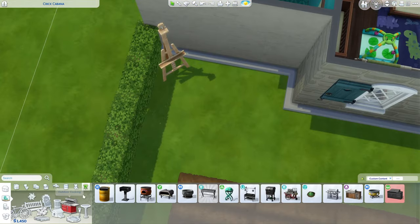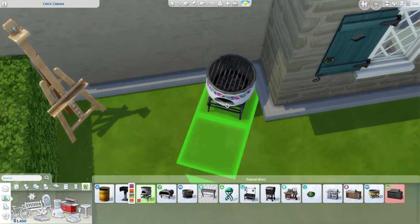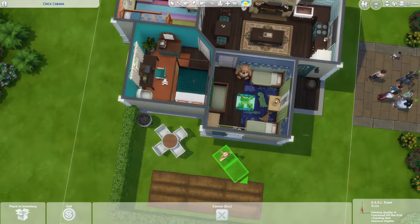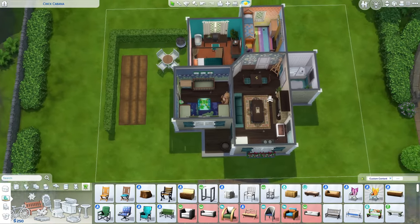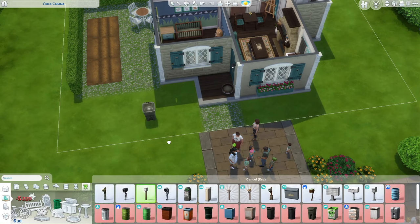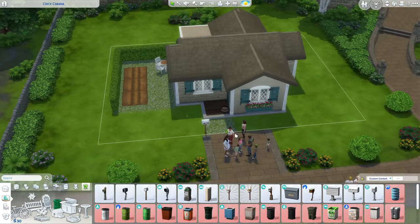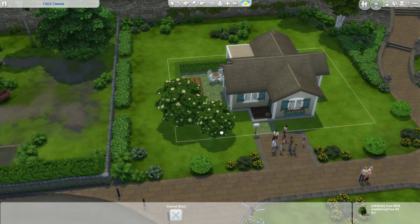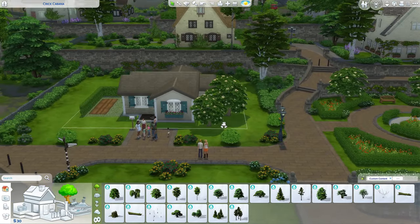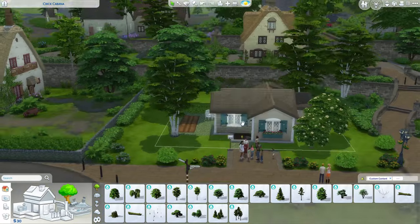I'm thinking we could have a grill and an outdoor eating area, except the grills I want are expensive. But I also want a table for them to eat at — there's not enough tables for all of them but that's fine. I'll get the easel indoors, then some terrain paint and debug landscaping. I need a trash can — that took all my money. I'll put it behind here. I guess we can get our trees — I'd like the flower tree in the front, and in the back this other tree which can be a little smaller.